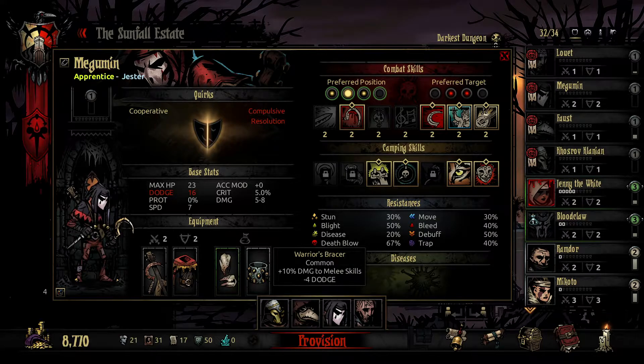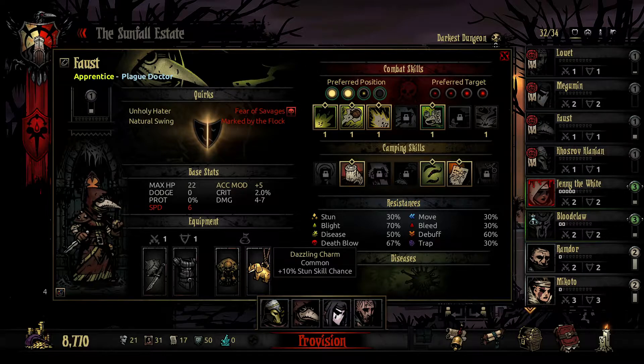For our Jester, I'm giving plus 10 damage to melee skills since that's mostly what he'll be doing, as well as plus 5 crit. I'm mostly concerned with the bleed versus. But we might have some stuns with our Plague Doctor as well — speaking of which, I gave him plus 10 stun skill chance and plus 15 blight skill chance.